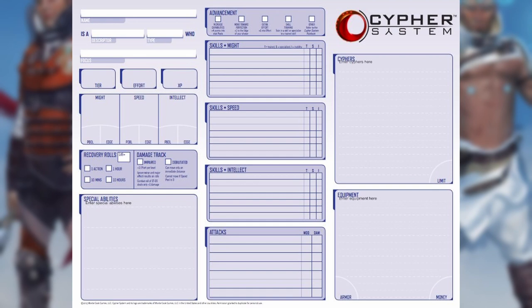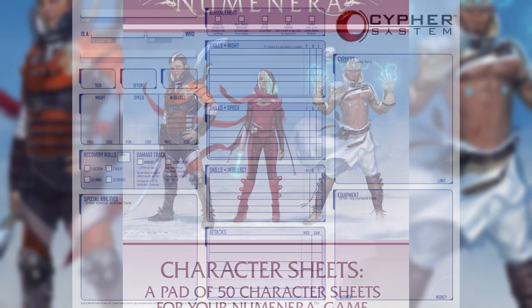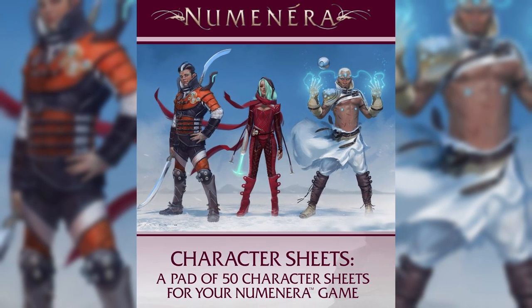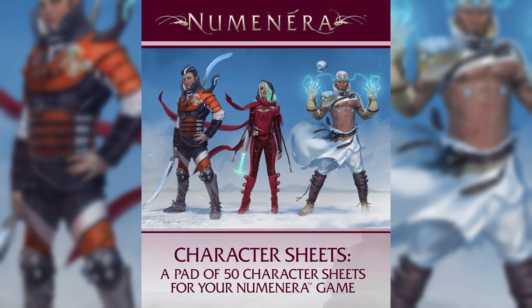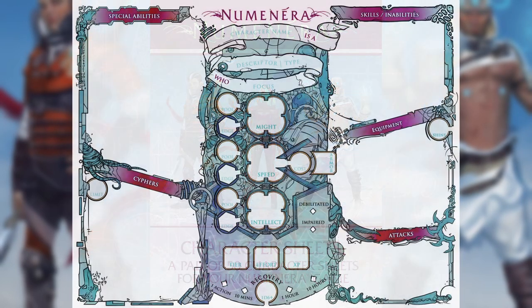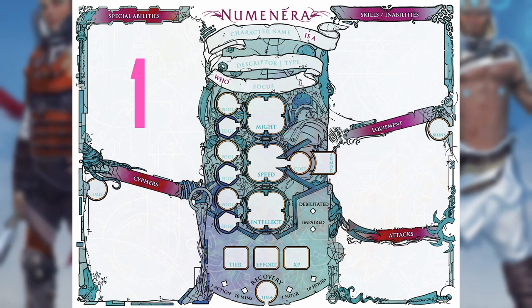Before we get into the first one, much of what I cover here applies to other Cypher System games. So if the weird futurescape of the Ninth World isn't exactly what you're looking for, those concepts and principles will likely apply to the other universes MCG has created. This video will be going in order of the character sheets as they appear — skipping the community sheet — in the Character Sheets product available for free download from MCG in the links below. Official Numenera character sheets are presented in a horizontal format, typically divided into three columns.